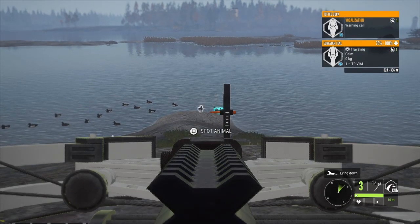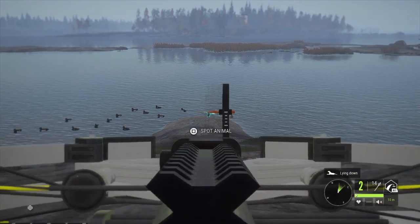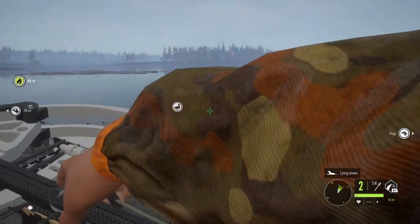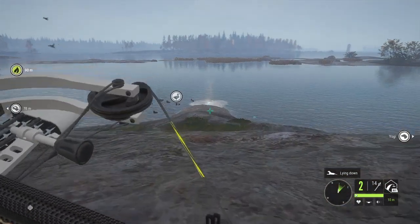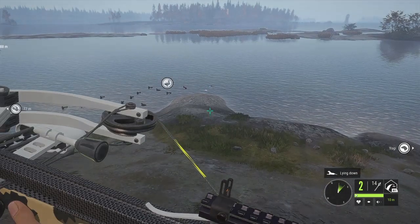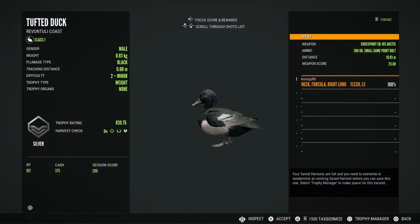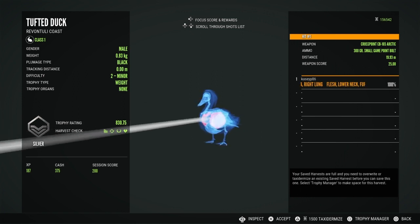This is definitely my favorite kill of the video. Here we have some tufted duck and I just love the way this guy drops. I hit him here and he falls and then he splashes in the water, which is super cool. I already have one Diamond tufted duck from Revontuli, but I would love another or at least a rare. And there he is — he's a silver, 830.75.